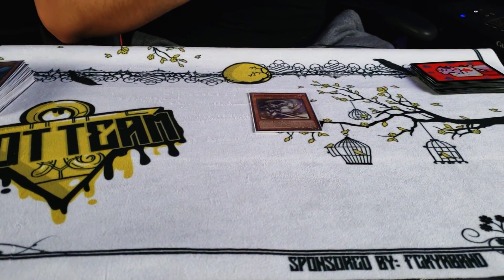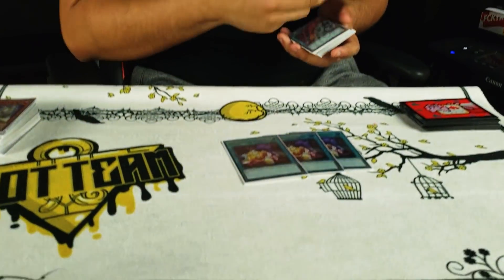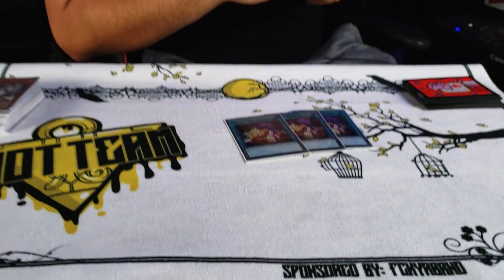I play one Dragon Buster, which is going to be part of the two-card combo I'm about to show you — he's basically what locks out your opponent. I play three Fright-Fur Patchwork, which lets you search a Polymerization and an engine monster. Extremely good, especially when Fright-Fur Agent Scythe comes out — that card is nuts.